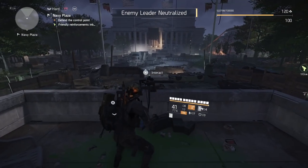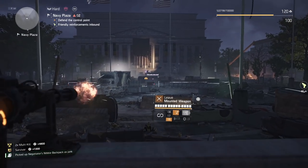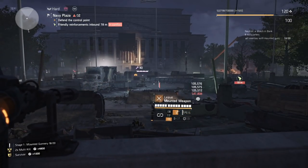Another location that's really easy for mounted kills is Navy Plaza. Same thing — defeat the first half of the control point, and when it says defend, get on the turret. Enemies will start coming out, and you can get those kills right there.